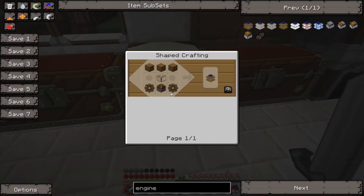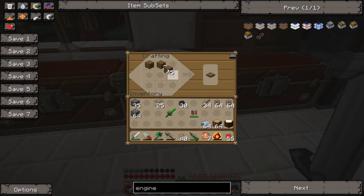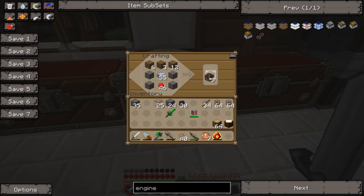Let me check the recipe again. I think we can make it now. Let's make a couple of engines. I think it was this down here, this up here, and then stone on the sides. Yeah, okay. So let's make like several of these — we can make like 10 of them, honestly. We may find another use for them. Cool.